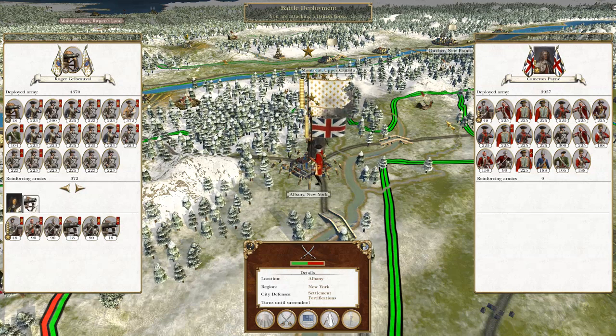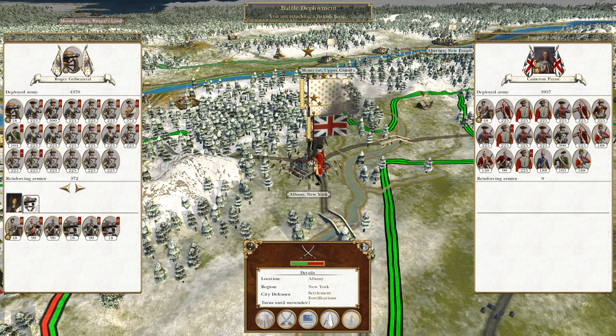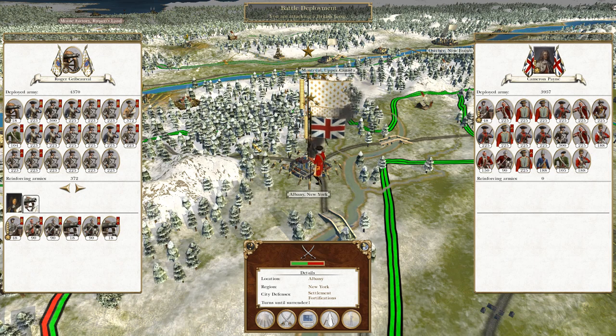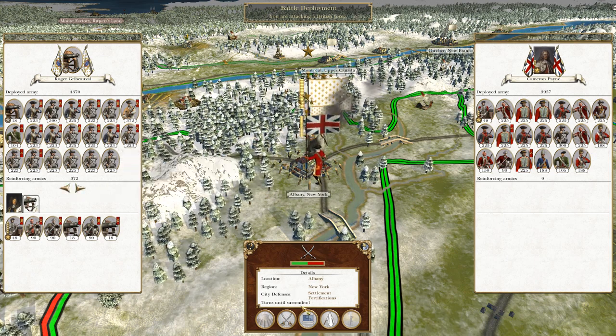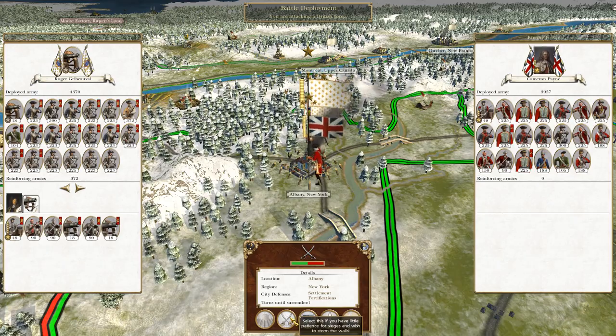What's up guys? This is The Rifleman and I am back bringing you to the next episode of my Empire Total War Let's Play as France. So to pick up where we left off, the British under Cameron Payne leads to East Albany with a strong garrison and only has one turn left to surrender, so I have to sally out because they wisely made the decision not to attack me. Let's crack on.